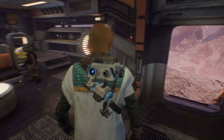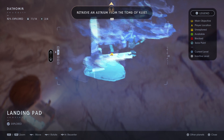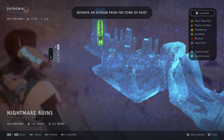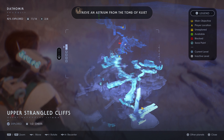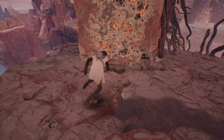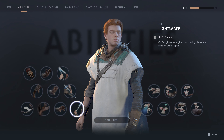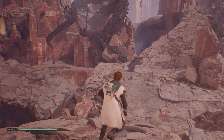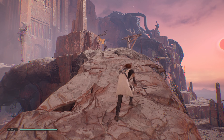Any bets on what horrible thing will happen this time? More dead things? Giant spiders? Killer plants? Alright, where are we going here? Retrieve the Astrium - we got a ways to go. So we definitely need to make our way back to the tomb of Kujet. And of course it's gonna make us go all the way back there. We'll go here and make a left and work our way there, then continue to go up and face some enemies.